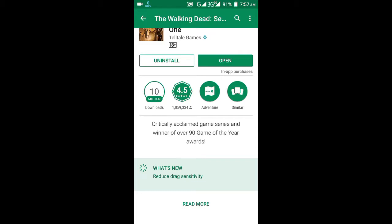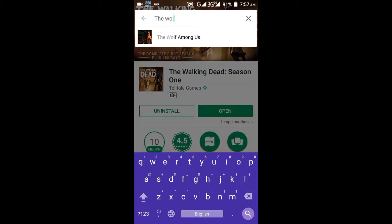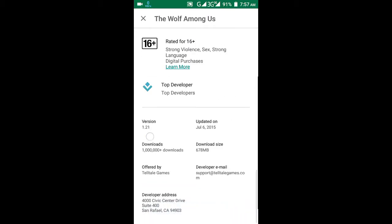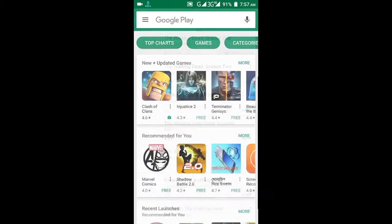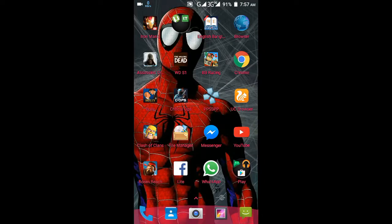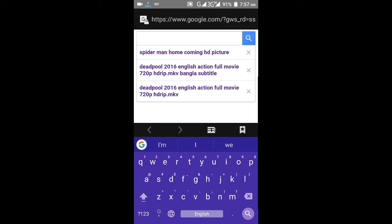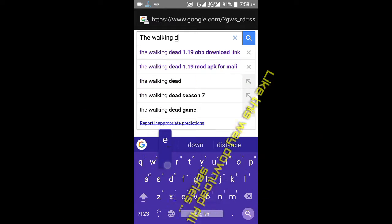For every single Telltale game, you need to know the version — for example version 1.21 or whatever it is. You need to know the version of each Telltale game you want to download, because this is key to the unlock method. So now you know your GPU and your game version.